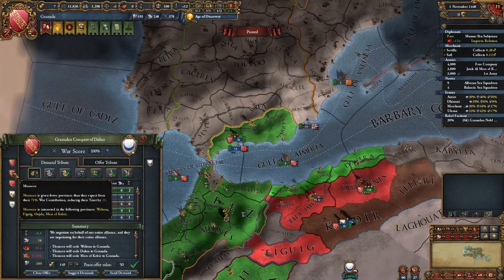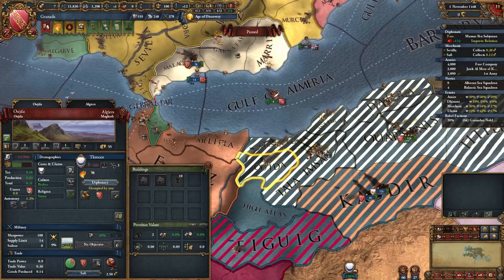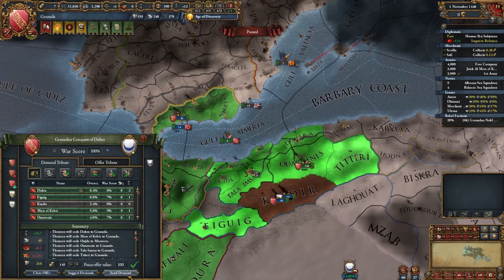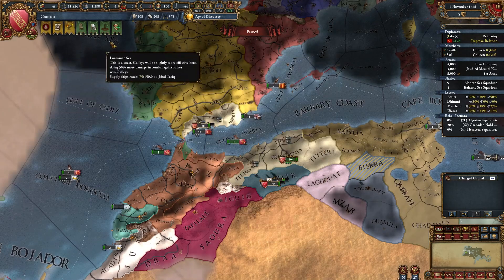You need to make Morocco happy — it should like your peace deal. I will give it some provinces. Maybe let's give it this province. 12 trust is okay, it shouldn't break alliance. The most important thing is Morocco shouldn't break alliance. As you can see, now we have some development. Let's core everything.